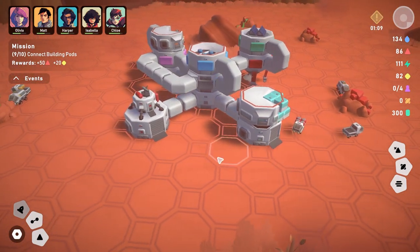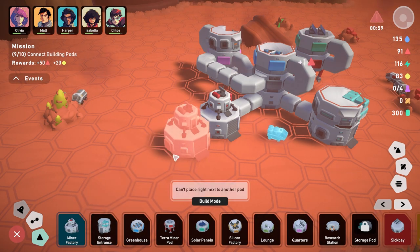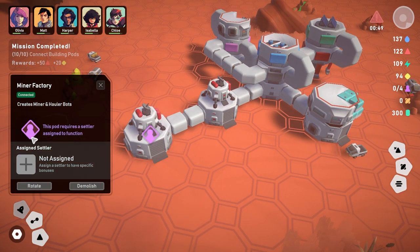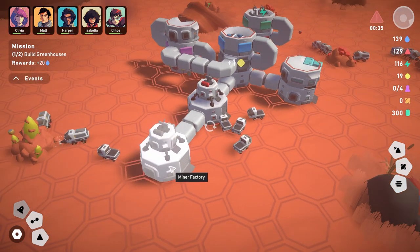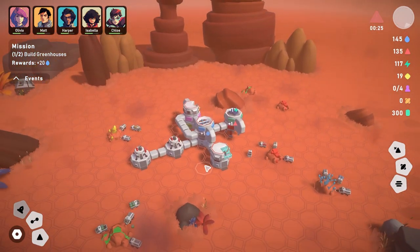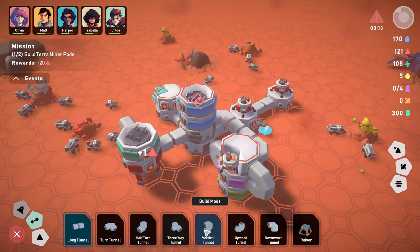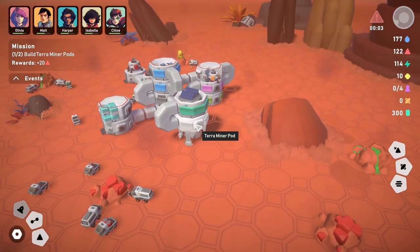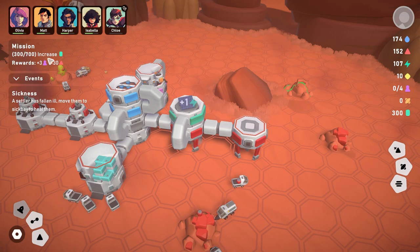We're low on conductive material so let's get another miner factory. Place it over here, connect it, and assign Harper to it. Let's get four bots — that's a lot more trucks and bots. Things are looking better. Now build another greenhouse and connect it, and build another terra miner pod.